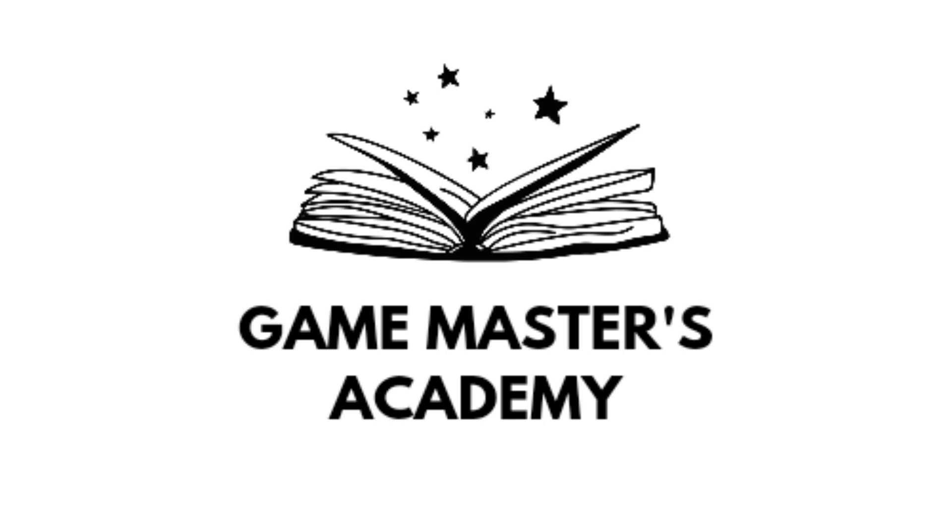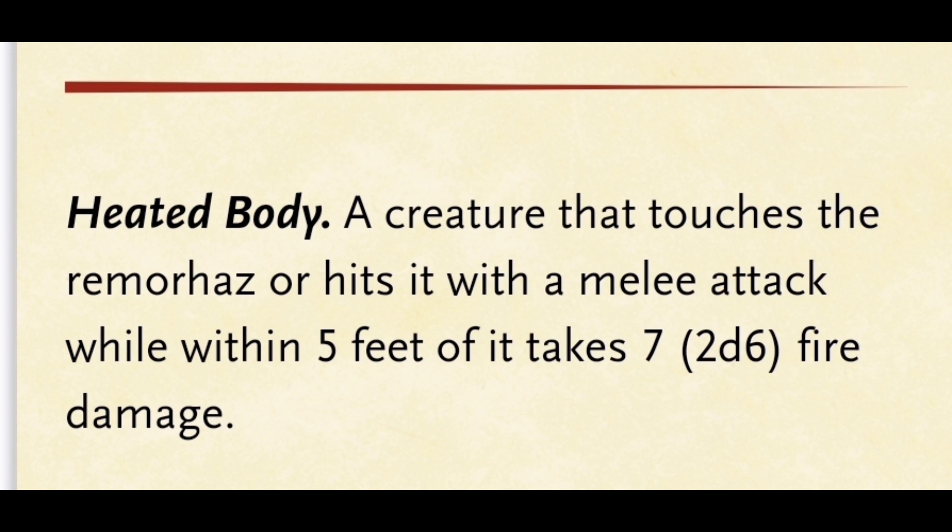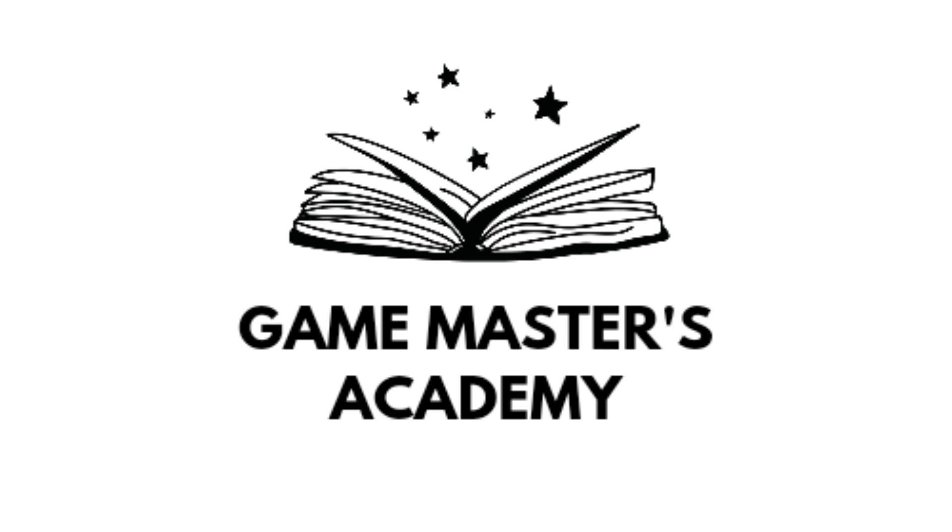So just some ideas to keep in mind as we look at what this encounter works as. They also have something called Heated Body — a creature that touches the Remmerhaz or hits with a melee attack while within 5 feet of it takes 2d6 fire damage. Its bite does some additional fire damage as well. The Young Remmerhaz specifically can be trained from hatching to obey commands and guard the giant's icy citadels. Unlike fully grown ones, they don't swallow their victims whole — they gnaw on them.